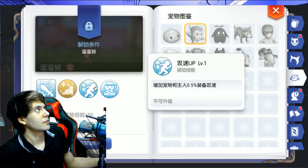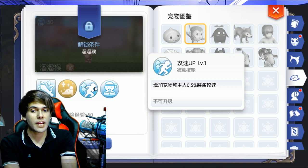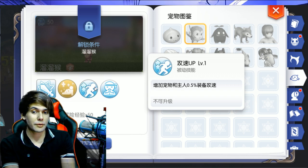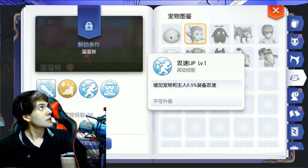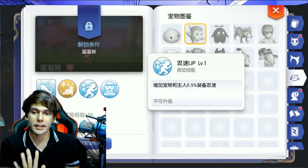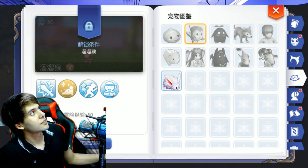Next skill. The next skill is Attack Speed Up. It will increase your ASPD — Attack Speed — by 0.5% per level. So that skill will add at level 10, 5% extra attack speed.